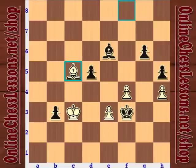Let's look at what black can do to open lines — that's the name of the game in opposite colored bishops. Similar to same-colored bishop endings, if you can create two passed pawns on different diagonals, you're going to be sitting pretty.